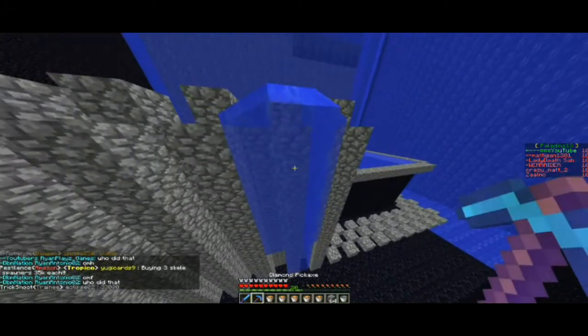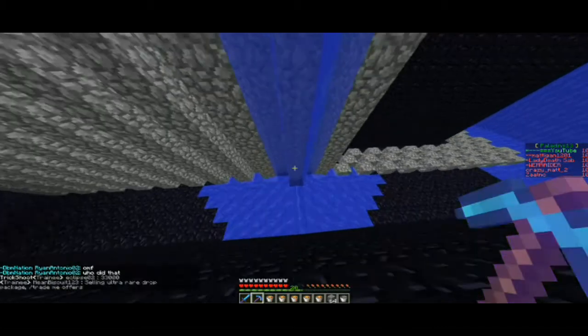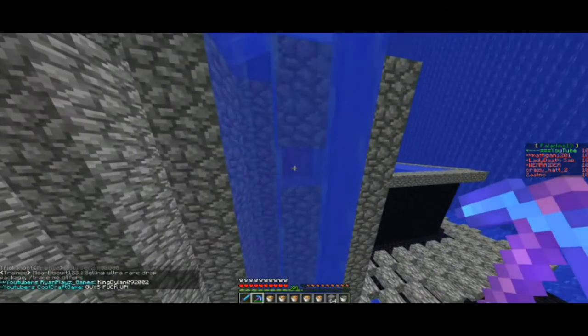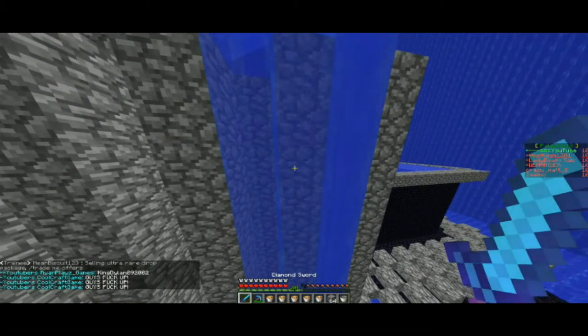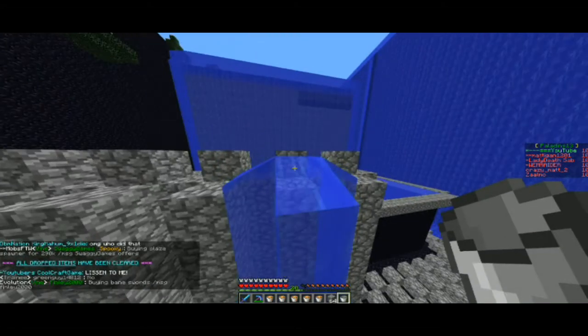See, here we have a lava source block in every single layer, in every single level. And so if somebody shoots at it — boom — somebody shoots here — boom — they don't even have time to shoot another shot.